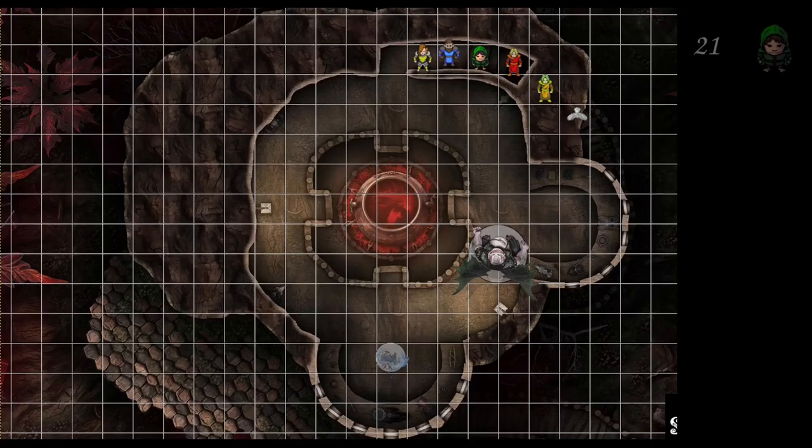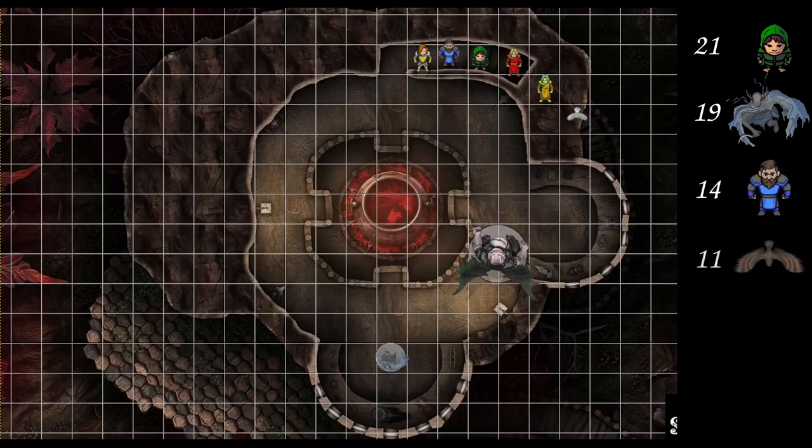Anybody have higher than a 20? Rogue has a 21. Anyone between a 20 and a 15? I got a 19 on the mercenary demons. Anyone between a 15 and a 10? Cleric has a 14. 11 on the owl. 11 on the fighter. Wizard? Oh, I got a big ol' 7. Rogue, you're up first.